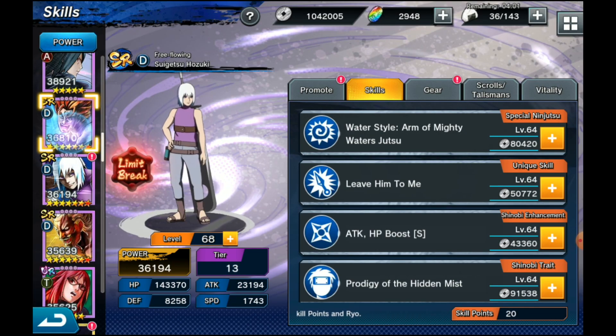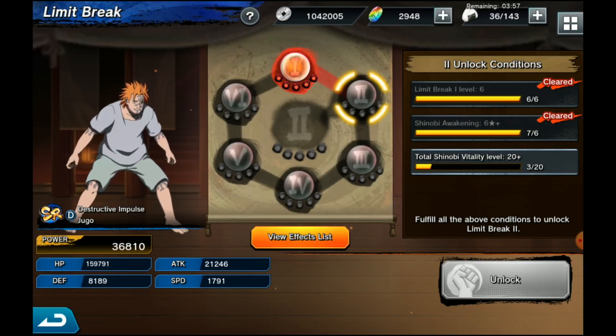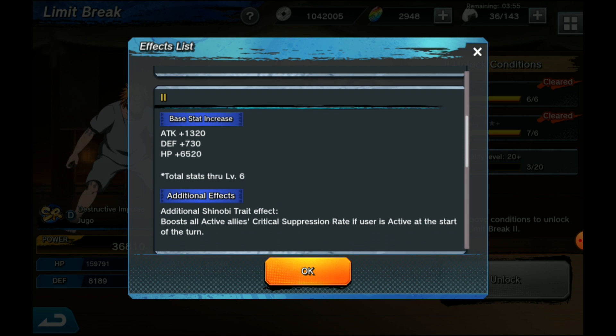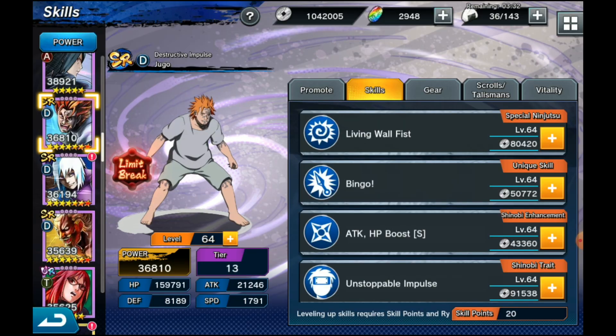Jugo is a little lackluster — he boosts all active allies' crit suppression rate. I think he's now actually become one of the worst tanks; he was one of the better ones because of his hybrid abilities, but this trait is lackluster. You have people like Yamato who offer more. I personally would not focus too much on Jugo — he was great at the start but has fallen off quite a bit.